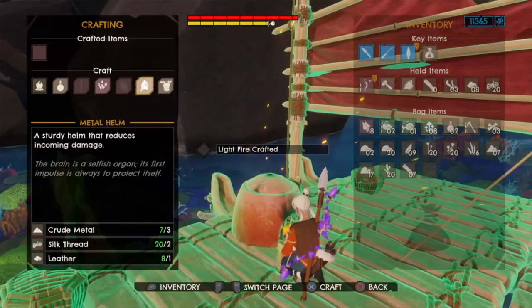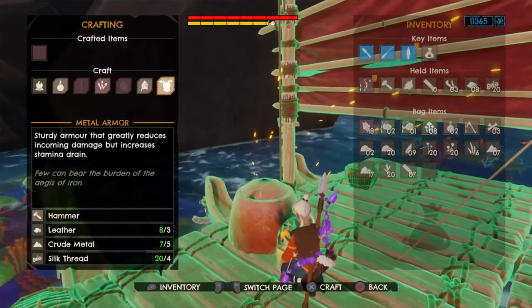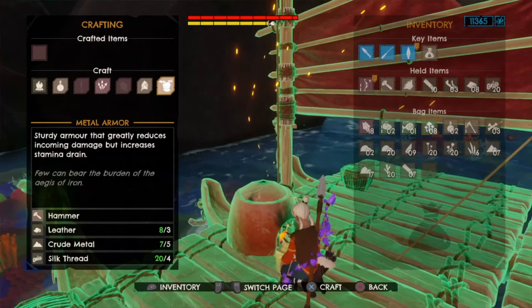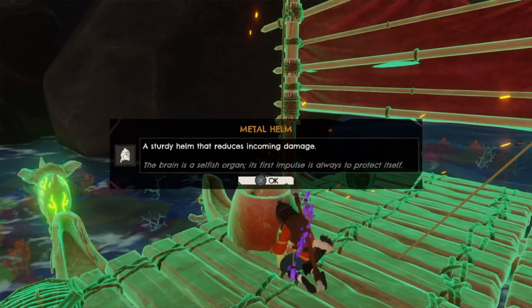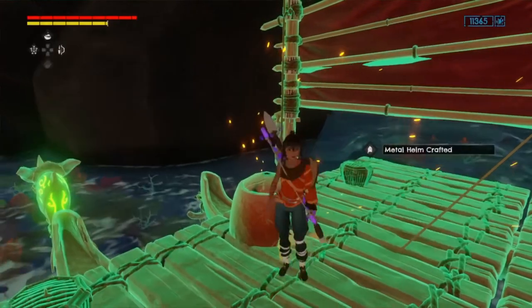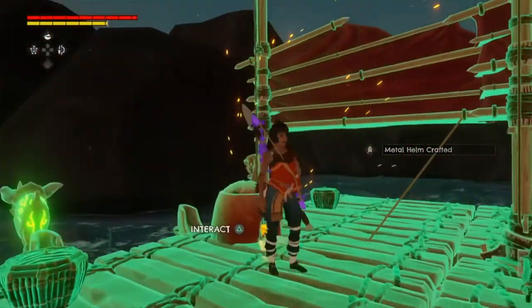Why don't we go ahead and start making a helmet? I really like the helmet. The armor slows you down and increases stamina drain, but the helmet doesn't. And it's already equipped — very nice.